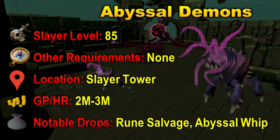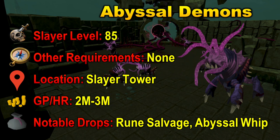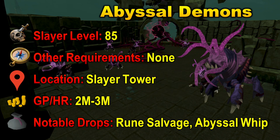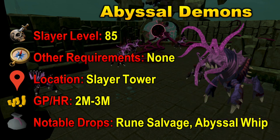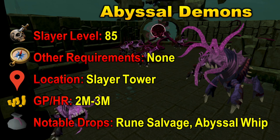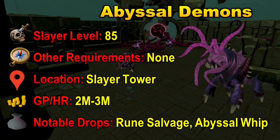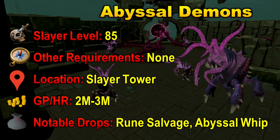Of course the iconic Abyssal Demons had to be on this list. They require 85 Slayer to kill with no other requirements, and they are located in the Slayer Tower. The GP per hour is around 2 to 3 mil per hour. It does incur a lot of costs because when you are killing Abyssal Demons you will want to do it pretty AFK — so you will want to use Aggression Potions, your Spring Cleaner, and Prayer Potions to keep your prayer up. All these things do cost a lot, which decreases your profit. Their notable drops are Rune Salvage and their iconic Abyssal Whip drop, which is only around 70k right now.